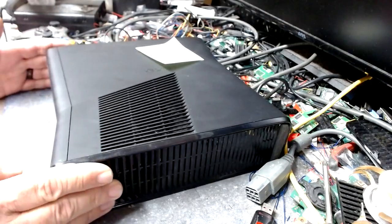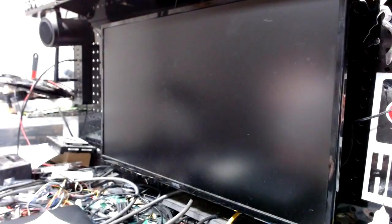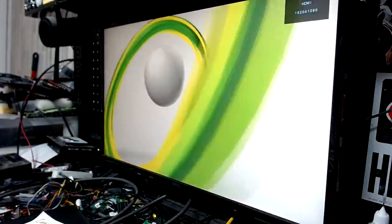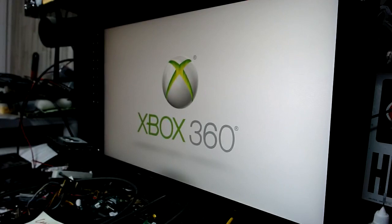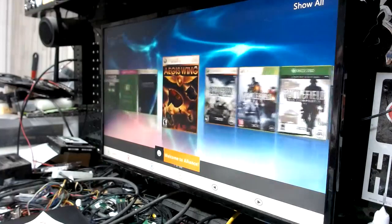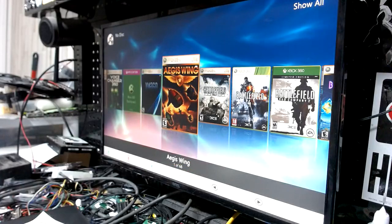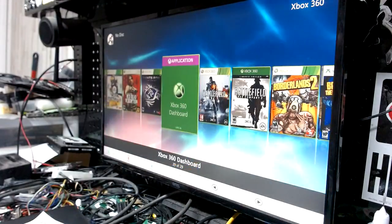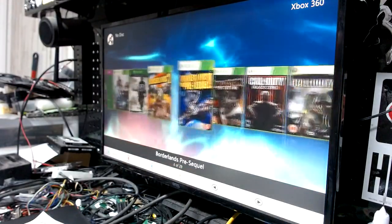We got Cory's console here — she's a slim trinity. Firing it up, syncing the controller. We're booting up into Aurora. We'll go ahead and hit the RB button — that's your original dashboard right there, we'll go through this.